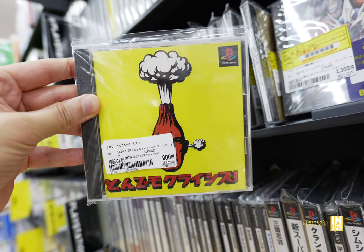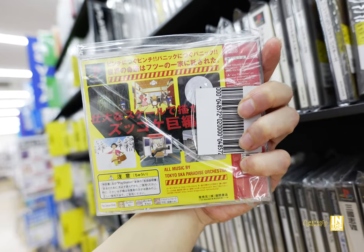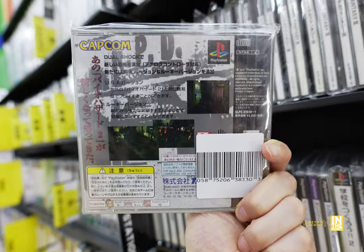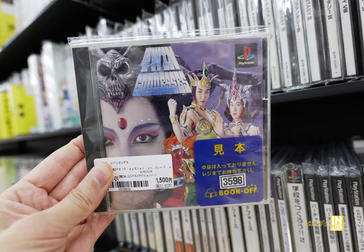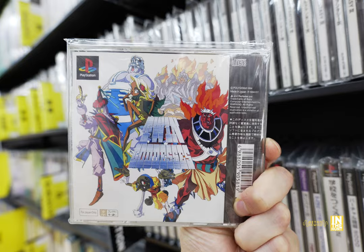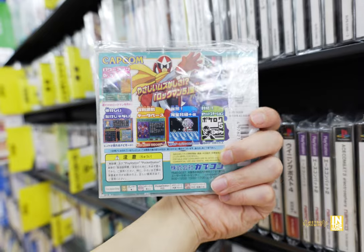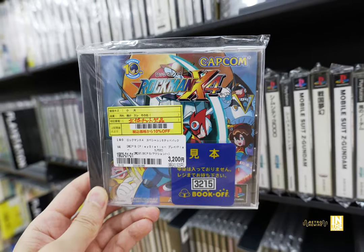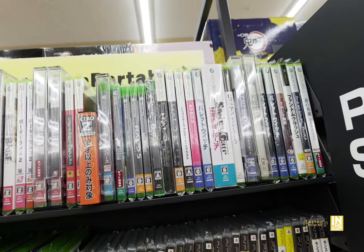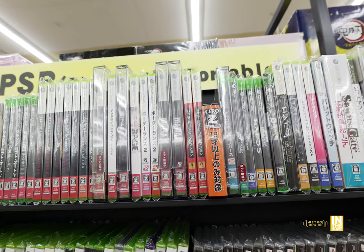This one seems to be some kind of mini-game rhythm game — I've seen it before but haven't played it. We have Biohazard 2 DualShock version for 900 yen, Twin Goddesses for 1,500 yen — I believe it's a quirky fighting game, haven't played it myself. Then some more Rockman action for the PS1, and Rockman X4 coming in at 3,200 yen — that's far too high since you can find it for about 480 without looking too hard.